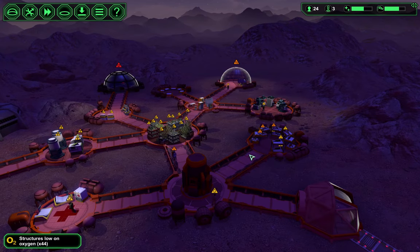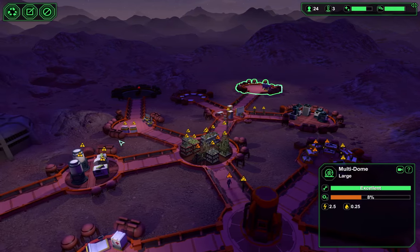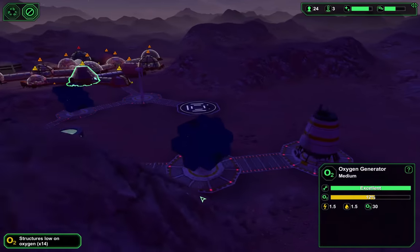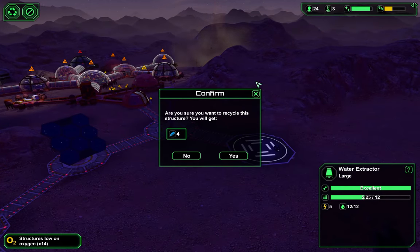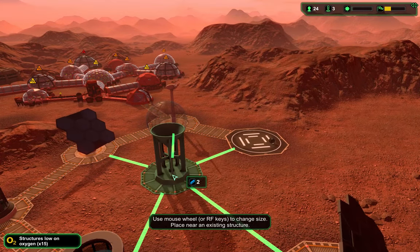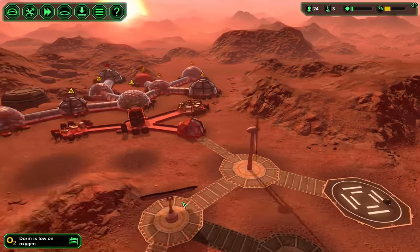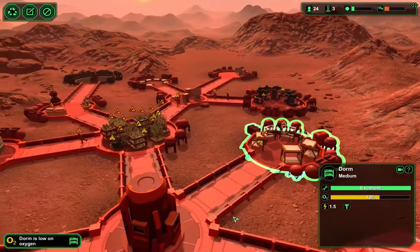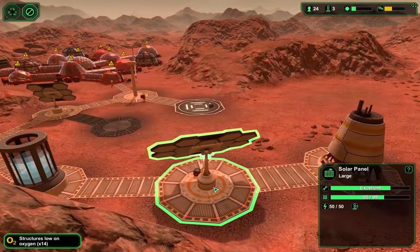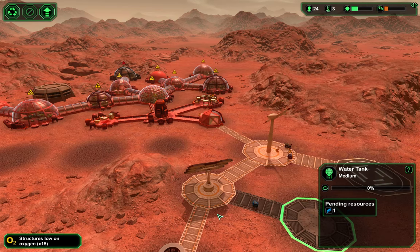Oxygen should start slowly replenishing itself. I might actually have to make another oxygen source way out here just to help pressurize everything. Let's try to build — no, not that — a water tower. I want a water tower too. The dorm is low on oxygen, but you're getting there. We ran low on oxygen fast — that was impressive. Well, that'll have to do it for this episode. Thank you for watching and I will see you next time.